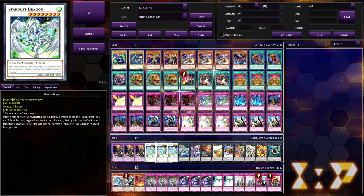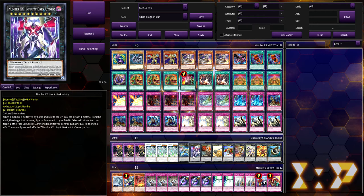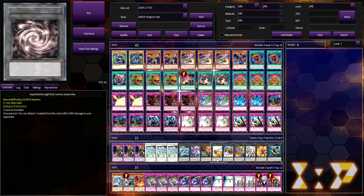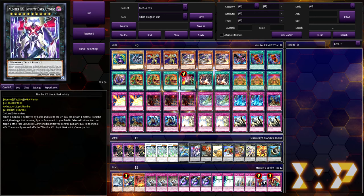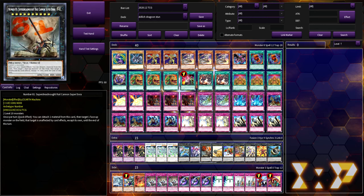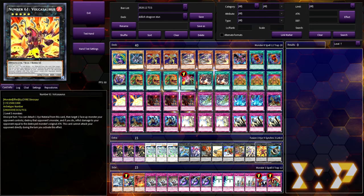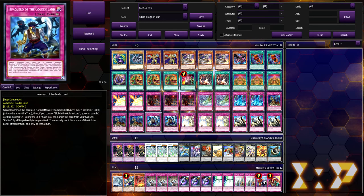We are then playing one copy of Dingirsu, the Orcust of the Evening Star — it's Dingirsu. One Infinitrack Dark Wurm Utopic — keep in mind these are level tens so you can make some rank tens. Whenever a monster is destroyed and banished from the grave you detach material, bring it out, special summon it to your field in defense, target one face-up special summoned monster on your field, and they gain life points equal to its original attack — it's a 4,000 attack/defense beater. Super Dora because it's Super Dora — 4,000 body. One Gustav Max, one Gaia Dragon, because you can use a rank five or six. One Gaia Dragon, one Vespeneidas, one Pleiades, one Voloferniges, and one Shark Fortress.